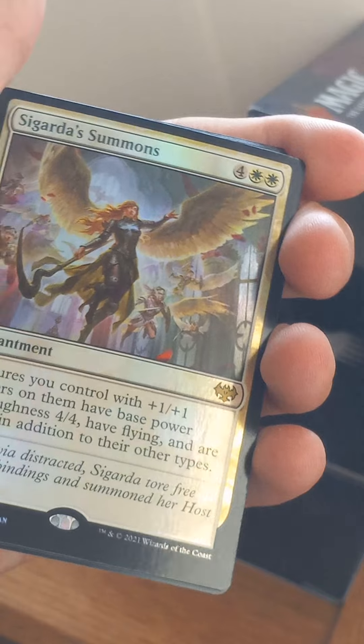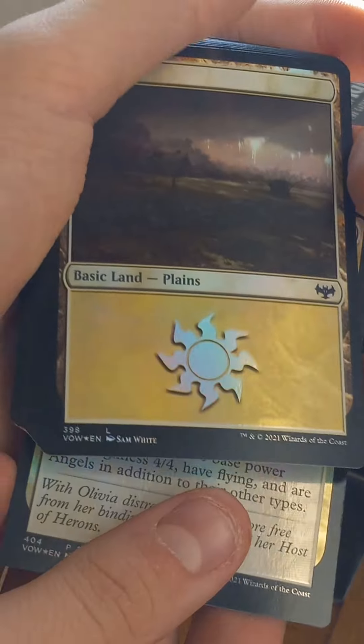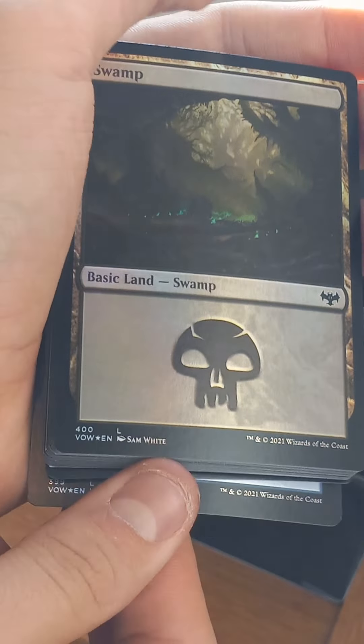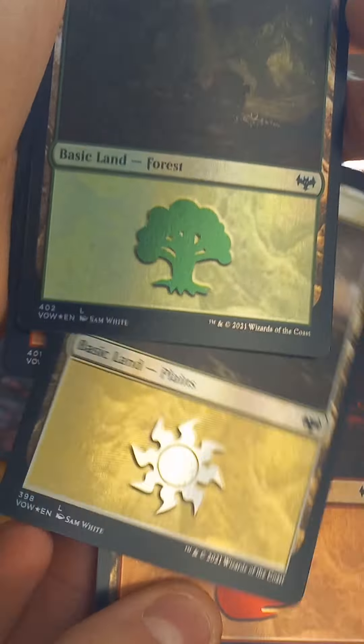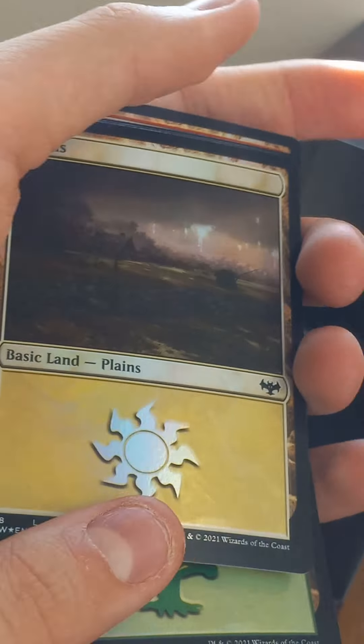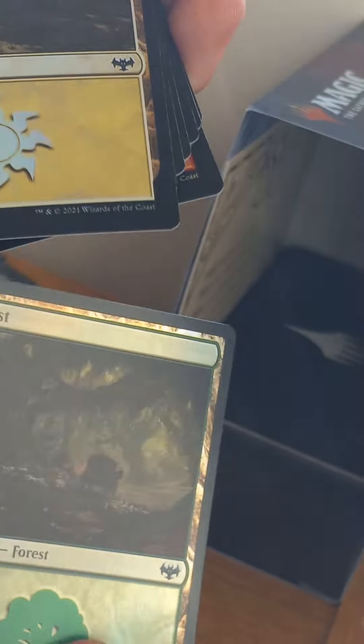Yeah, these are special — first we've got Sigard's Summons, we've got Planeswalker again but a shiny card, Island, Swamp, Mountain, Forest, and Planeswalker. So that's the other booster pack.